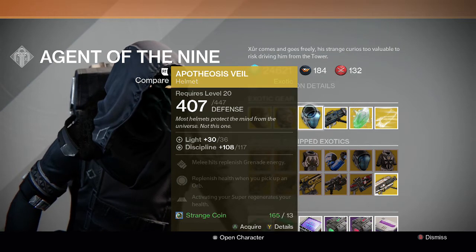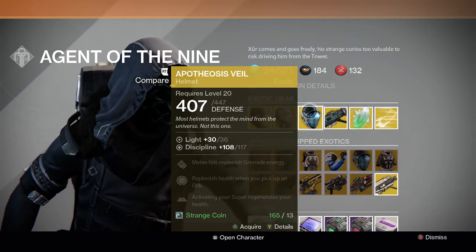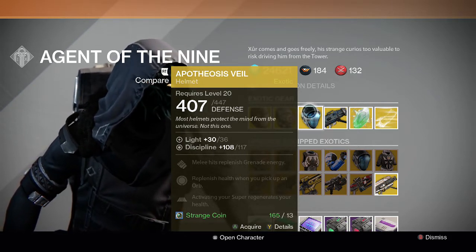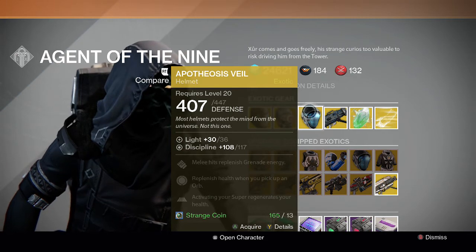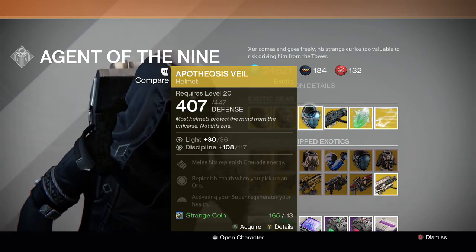For the Warlock, we have the Apotheosis Veil helmet. Melee hits replenish grenade energy, replenish health when you pick up an orb, and activating your super regenerates your health. Pretty good actually for Crota's End as well, and can be useful in certain situations — activating your super to regenerate health is handy in the right circumstances.